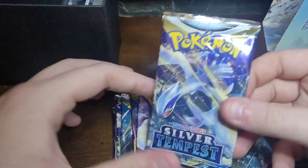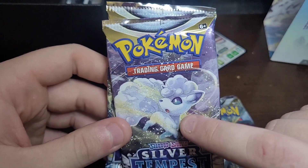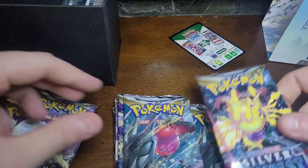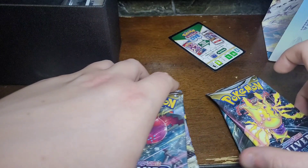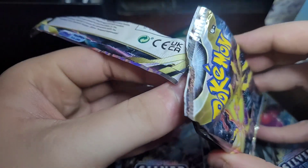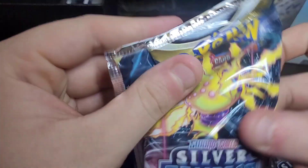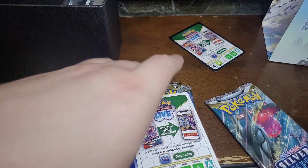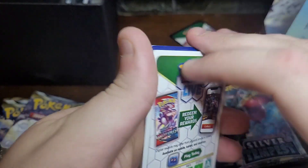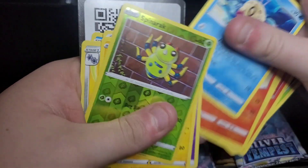Look at that — that one feels heavy too. Yeah, I don't know if that's an Eevee or not. They've got all sorts of cool looking Pokemon on the pack art. I want one of each pack so I'm gonna try to save them. As long as the art on the front is saved, that's all I care about. Here we go — let's pull that code card out.